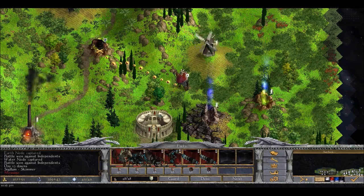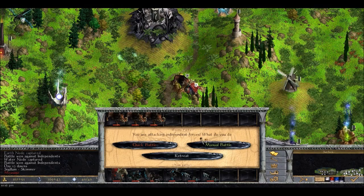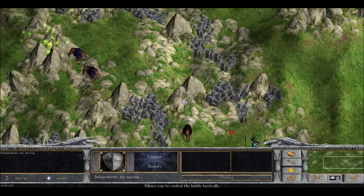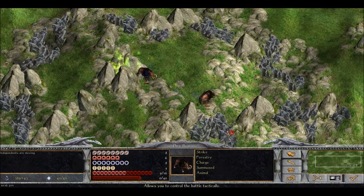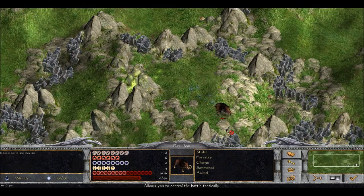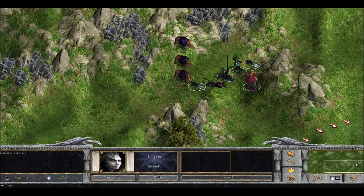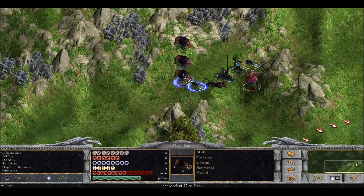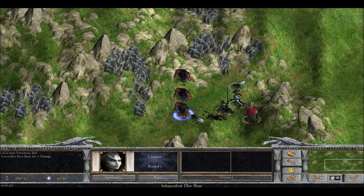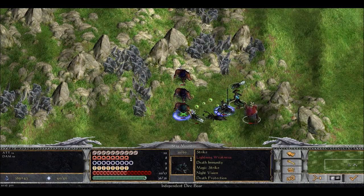I'm forgetting someone aren't I - yeah definitely. We're going to do this manually. Oh no no no no - this is not good. Did somebody die? Yes - oh no. Earthquake! Of all the abilities. Well, rip. I can't really say much else. I hope this is not a once-a-turn thing or then I'm going to really be sad.